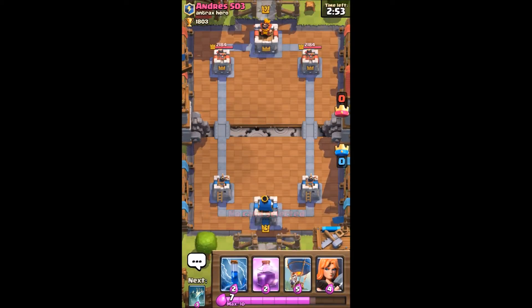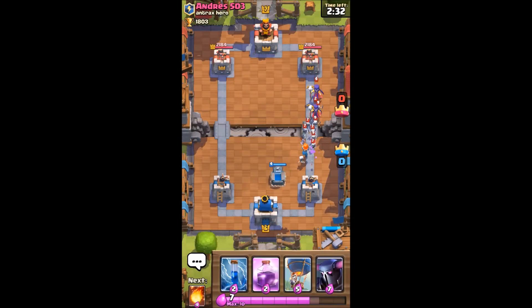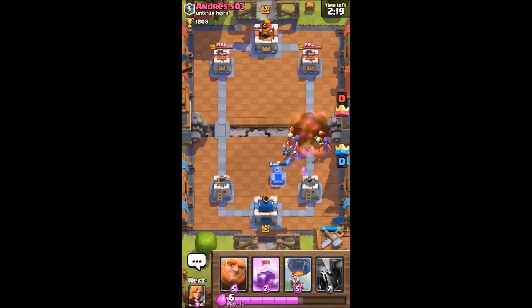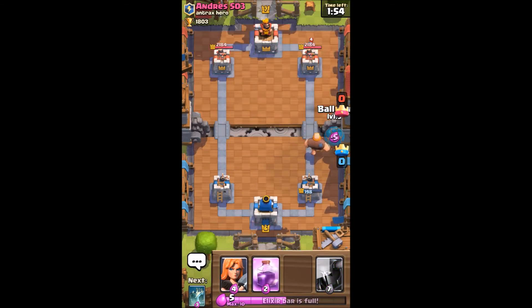Alright, final match — let's see if we can get this last win for you guys and girls. Andreas. I don't want to show my balloon yet. So he goes Witch — mirror Witch. Mirror is very, very popular. Zap it so that my Valk can maybe get a shot off. Value fireball here — not sure why he did that. Slow play this giant. He has mirror and he has witch. He hasn't really shown much. And he has the minion horde.